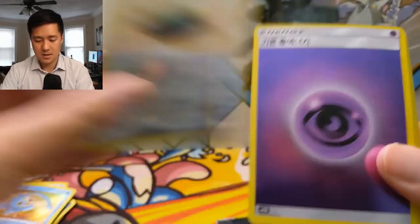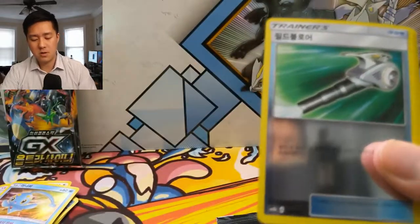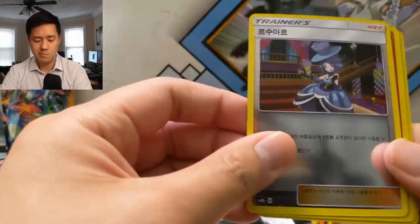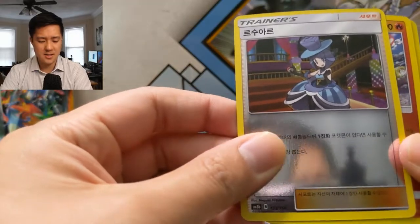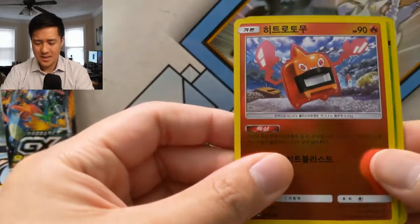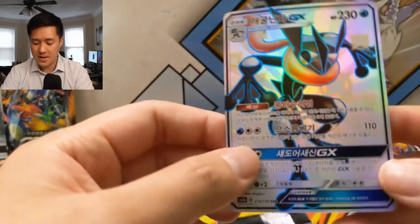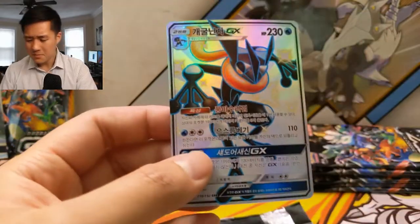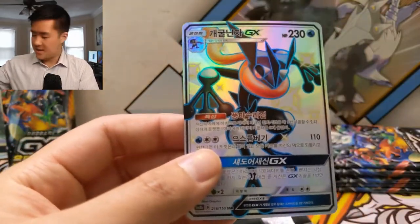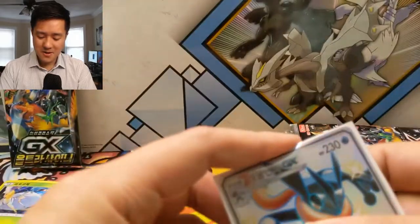Next pack: Dunsparce, Clefairy, Kirlia, Riolu, Farigiraf, Evelyn, a Heracross, Pheromosa — and there is our SSR! It's a Greninja, and with the Pokemon movie just around the corner, that's a pretty timely pull.